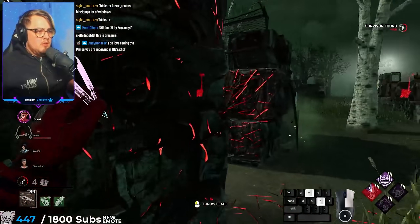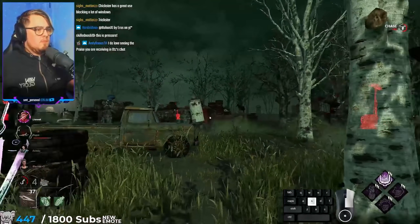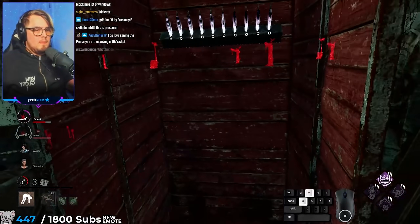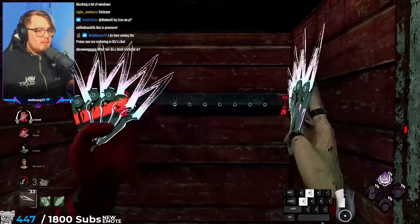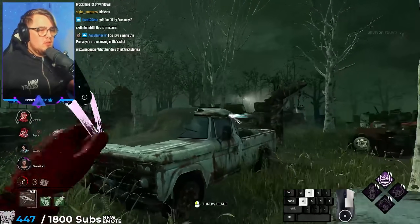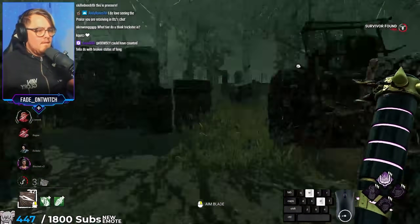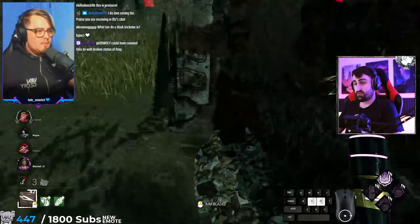We'll probably just go for the locker play — maybe not. DS can only be used so many times, right? I think this is DS time — don't be wrong. That's a mistake, unfortunate DS there. What I should have done is taken his DS immediately and then downed him with the max laceration. That was the play; I made a mistake. Having two survivors with DS at the same time is just a bit rough. Do I have a three-gen I'm protecting? Not really — this is a bit of a mistake. That was a mistake to run through; I would have pre-dropped that, believe it or not.